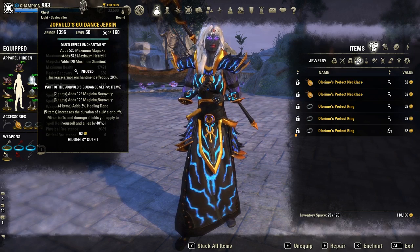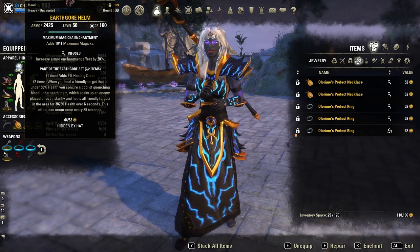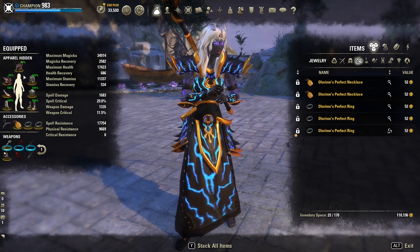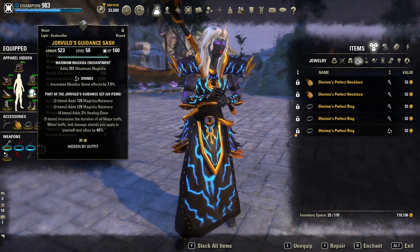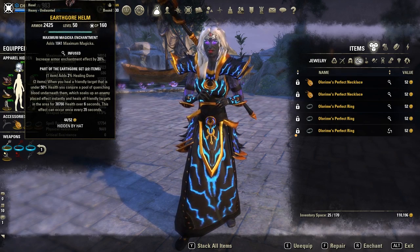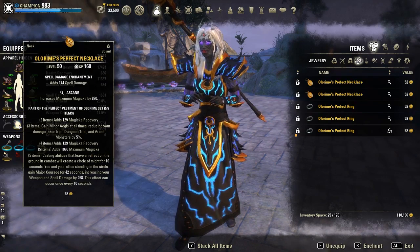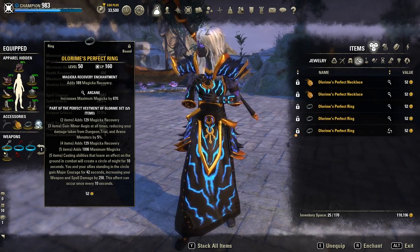The traits on armor are infused on chest, legs, and helmet, and divines on the small pieces. I put tri-stat enchants on chest and legs, and max magicka on the others. To get the Undaunted bonus, I have heavy on helmet and medium on shoulder, because the healer sets always come in light armor. For jewels, I have arcane with two spell damage glyphs and one magicka recovery glyph.